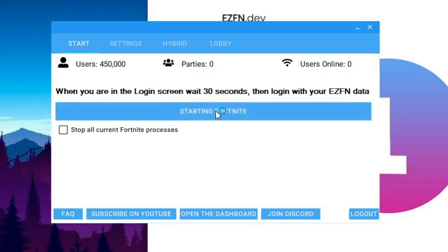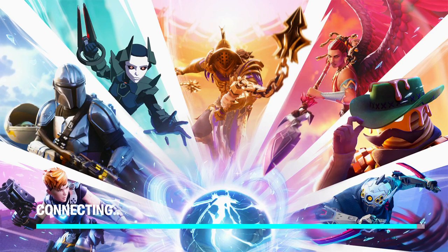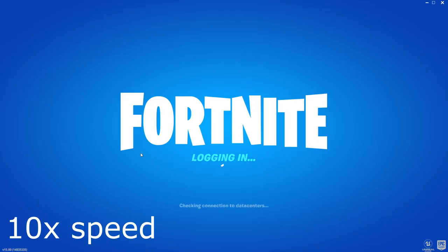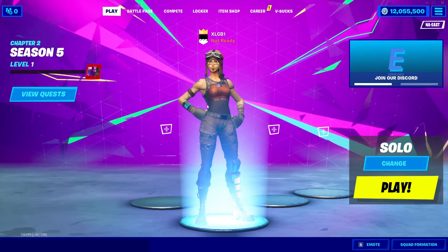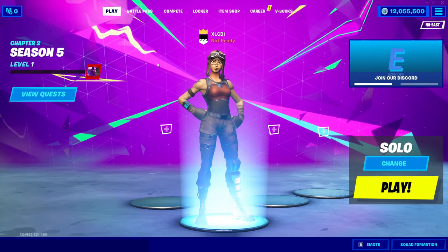Click Launch, give it a couple seconds, and it will launch the game. You can see it launched — this is Chapter 2 Season 5 loading up. It will show things like 'latest battle royale' and 'latest creative' for some reason, but once you're in it will use the display name from when you downloaded the private server.